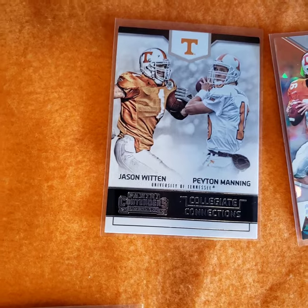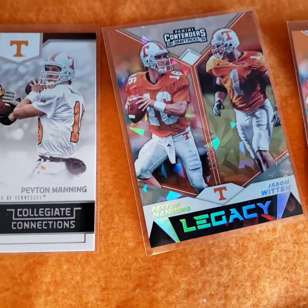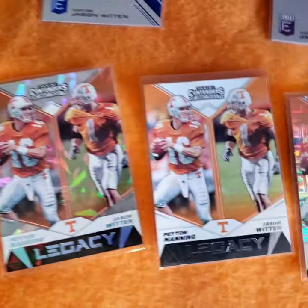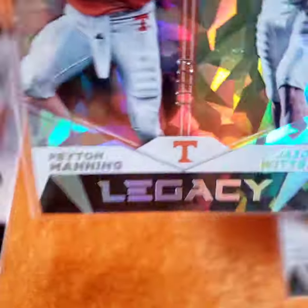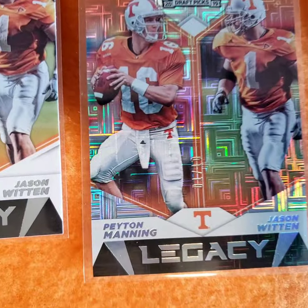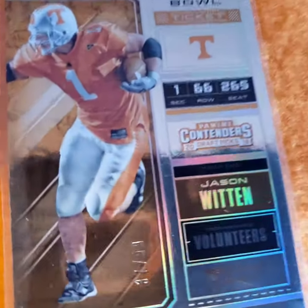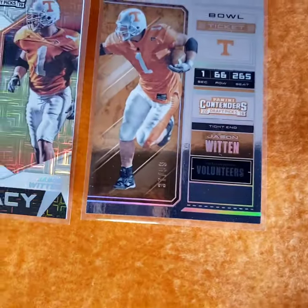There he has a Draft Picks card - Panini Draft Picks. Jason Witten, Jason Witten, Jason Witten - there's 19 Legacy with Jason Witten. There's the parallel, number 99. Regular version, another parallel - sure it's numbered but a real nice card. There's Jason Witten to go with it. That was 19 Panini Draft Picks.